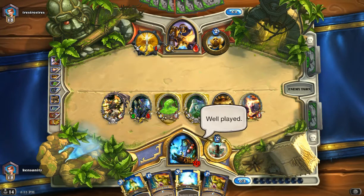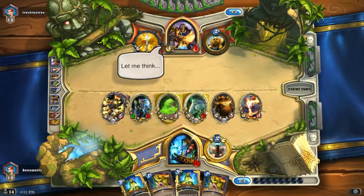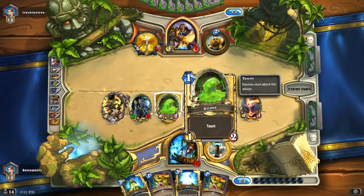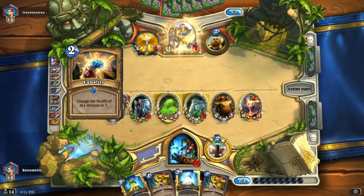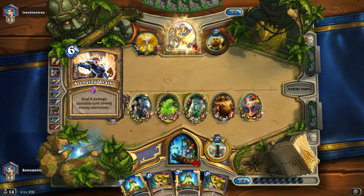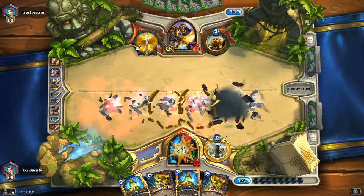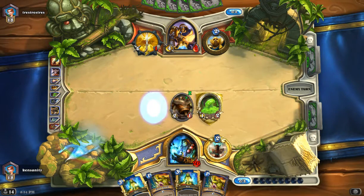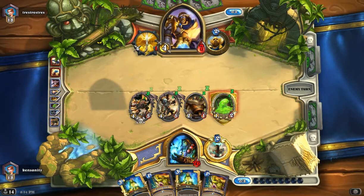Well played. Yeah, this is your assurance against things like Frostbolt Strike, Equality — resilient threats. There's Equality. There's Avenging Wrath. But unfortunately for our opponent, it doesn't work the way he thinks it works, because everything gets resolved first before the Deathrattles take place. There we are. And we got two Cairnes. And there's no answer. Pretty fun deck, right?